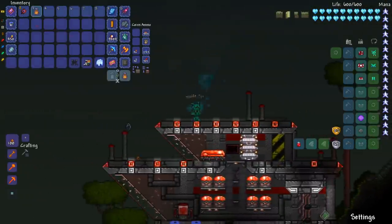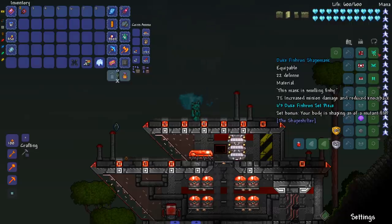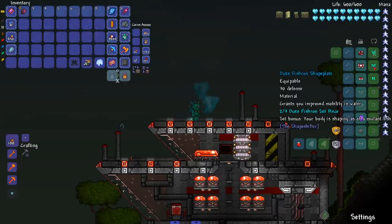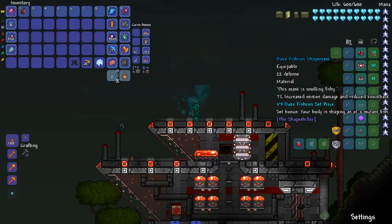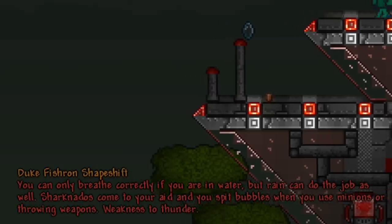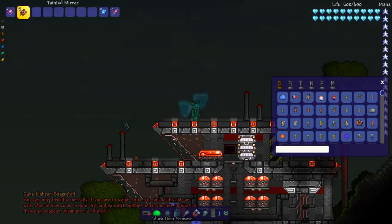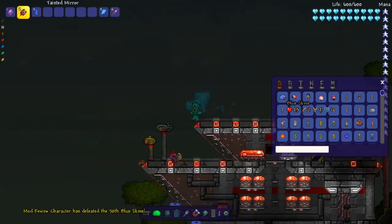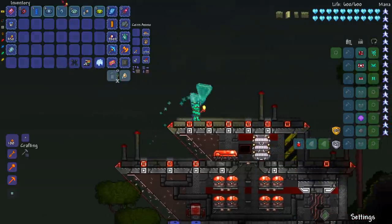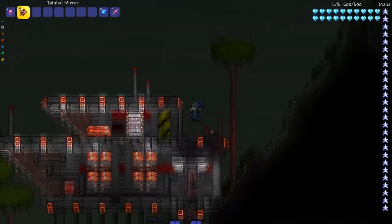Next up Duke Fishron — this mask is smelling fishy. Stats: 7% increased minion damage, reduced knockback, improved mobility in water, 6% increased throwing damage and critical strike chance. Interesting — a throwing and minion set. Abilities: you can only breathe correctly on water but rain can substitute; Sharknadoes come to your aid and spit bubbles when you use minions or throwing weapons; weakness to thunder. This seems pretty strong having those dudes shoot sharks.